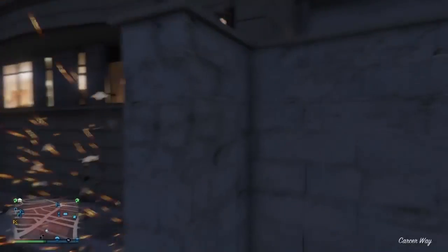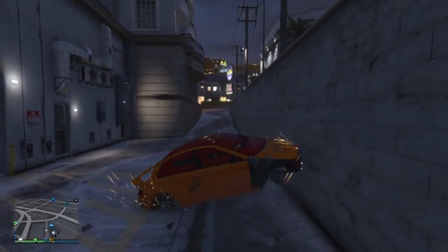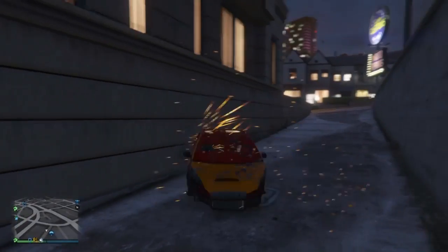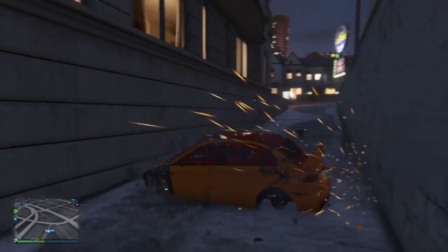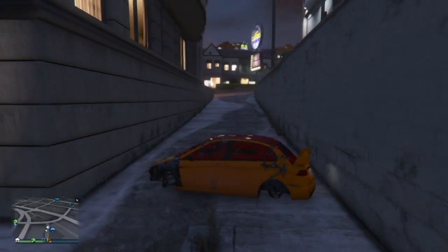Anyone else reminded of the old swing set glitch, or the gate launch glitch in the early days of GTA 5? As you can see it just keeps spinning round. It feels quite random — you've not a lot of control. You're just going where it wants to go and hoping you can corral it in a decent direction.